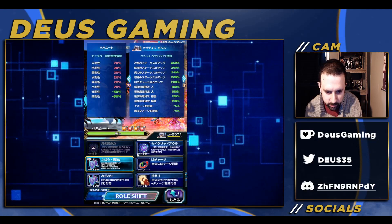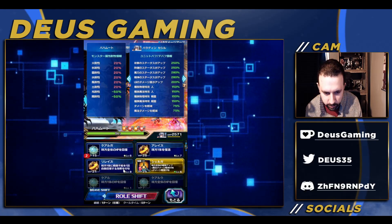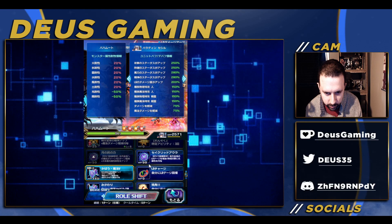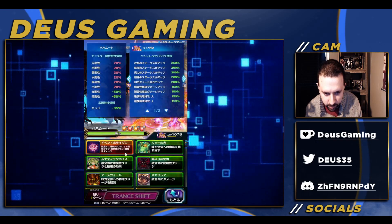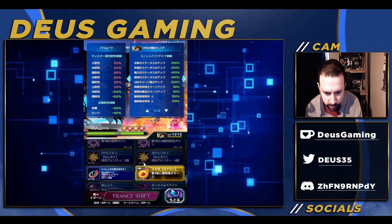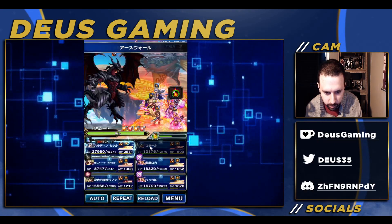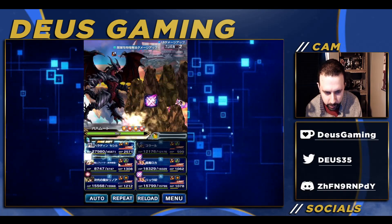Right now we're going to use omni cover, going to heal, and the last one doesn't really matter that much. We'll use this to give some LBs to them, and we're going to go ahead and prep up Rinoa. We're going to summon Golem, then use her base LB.